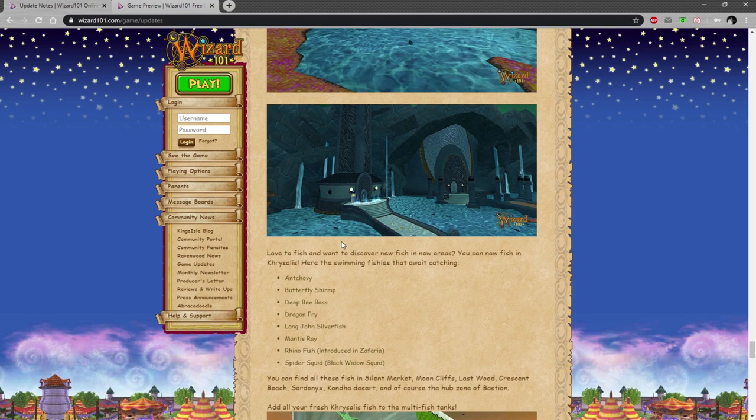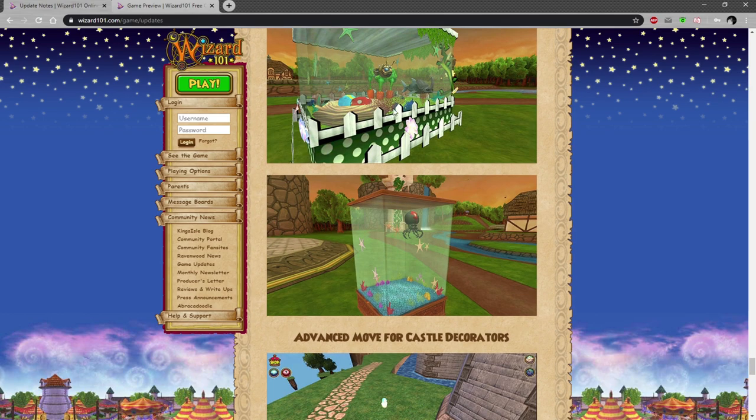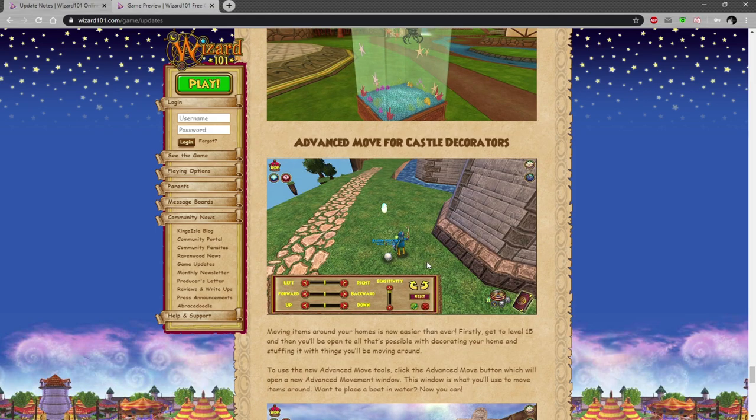Chrysalis Fishing — really excited for it. Eight new fish, one introduced in Zafaria, which is interesting. You can find these new fish in Silent Market, Mooncliffs, Lostwood, Crescent Beach, Sardonyx, Condor Desert, and of course the Hubstone of Bastion. They will look cool — I'll probably catch all of them in TestRealm.